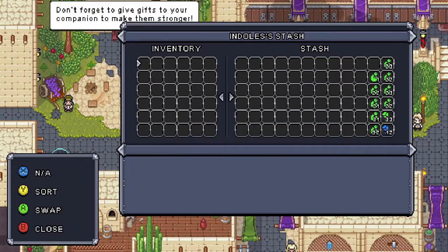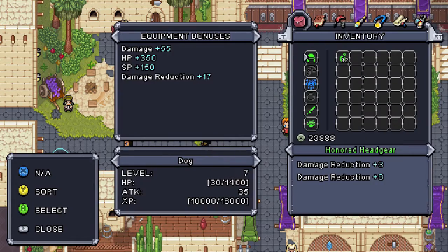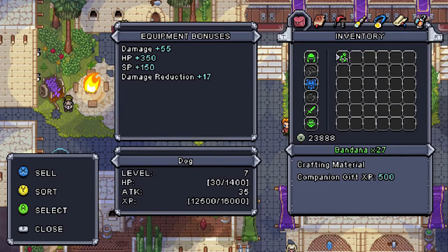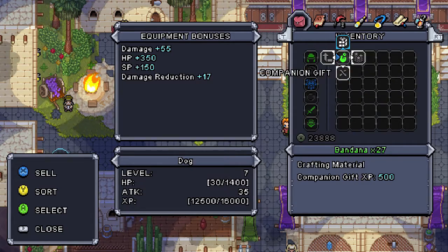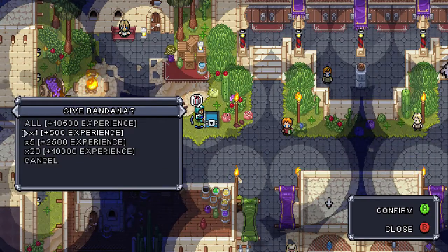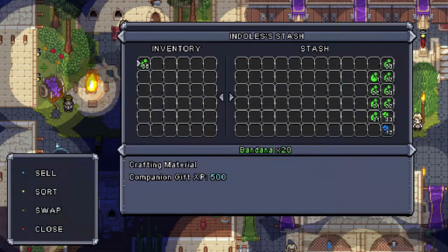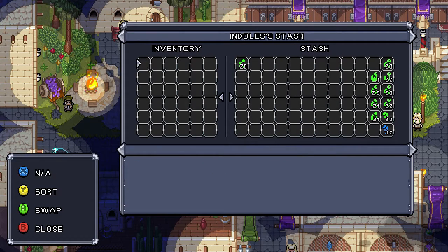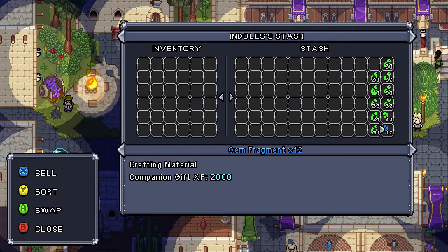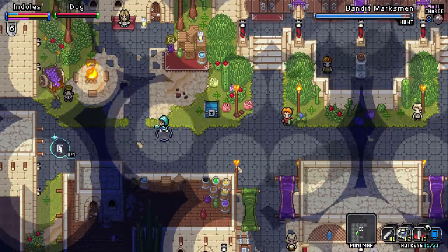Let's come down here. We have a lot of different things — Gem Shards, a lot of Gem Shards, a lot of Hide, Bandana — we are gonna take that. Companion Gift — let's do five. Dom just leveled up! Let's swap that and sort everything. Once we get better, the blues are a better companion experience thing, so once we get more stuff we'll do that more.